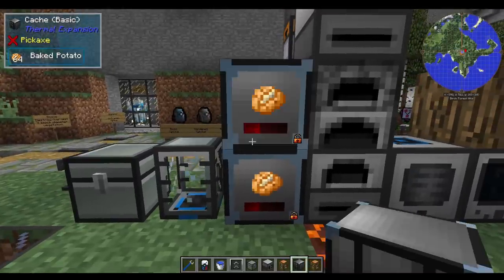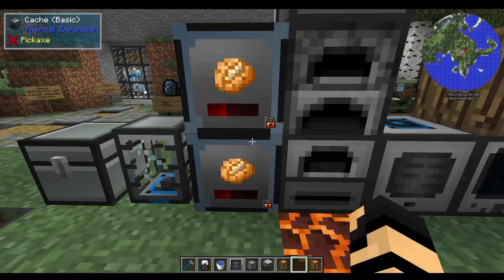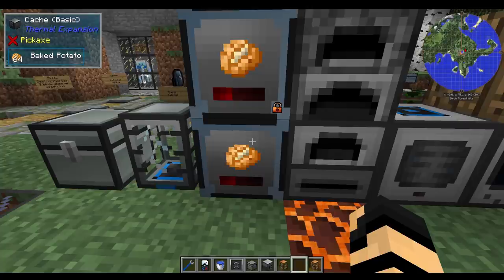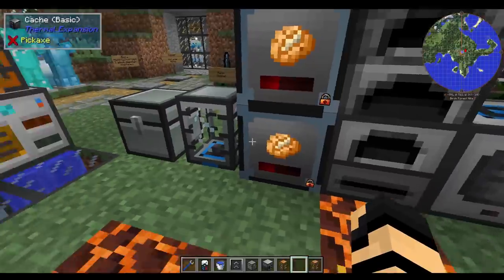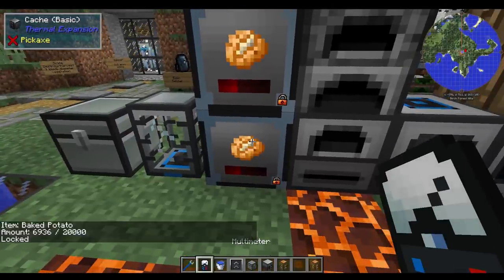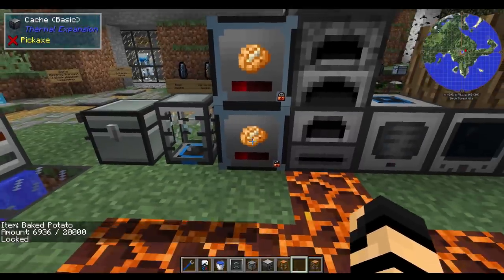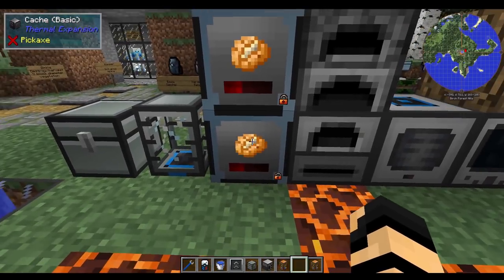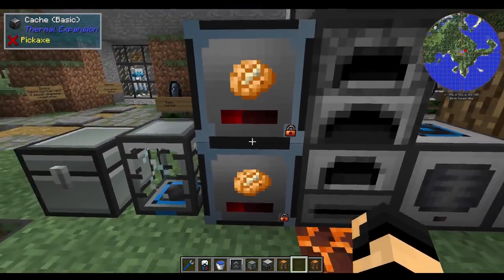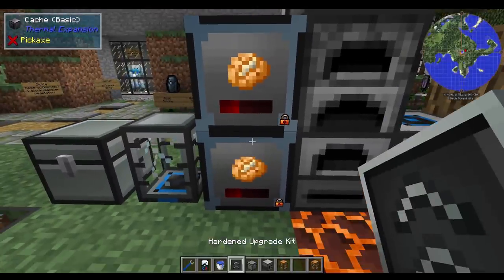The cache can be stacked and locked. Shift right-clicking unlocks it, and shift right-clicking again locks it. When locked, even if emptied completely to zero, it will still only accept that one specific item type. It's a very large storage for a singular item.